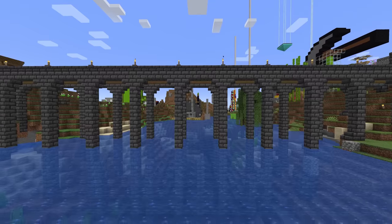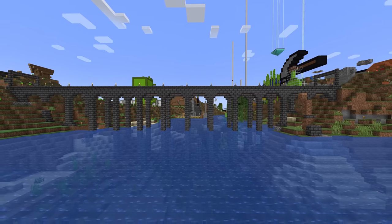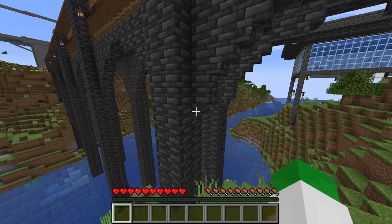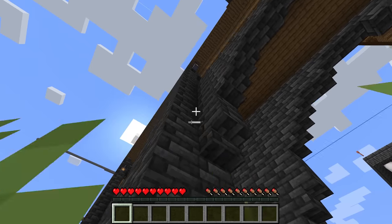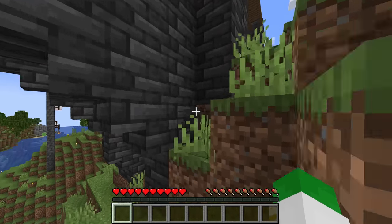Even this smaller bridge still has those supports there, which definitely makes it look a lot nicer than a floating bridge. Generally the trick when making these is to have occasional pillars, and then large archways between them, just as you would see in a bridge in real life.